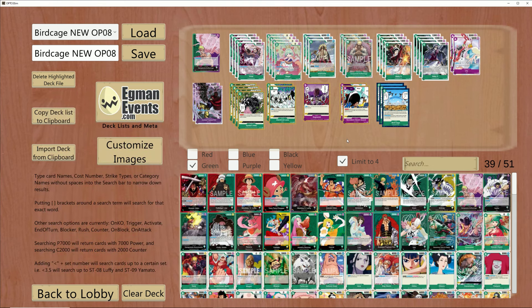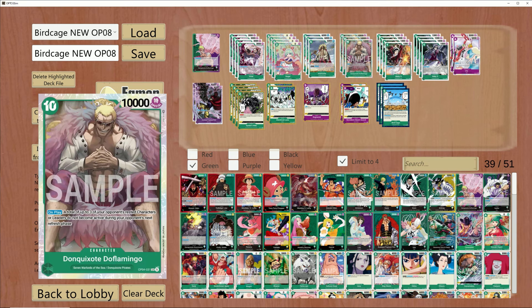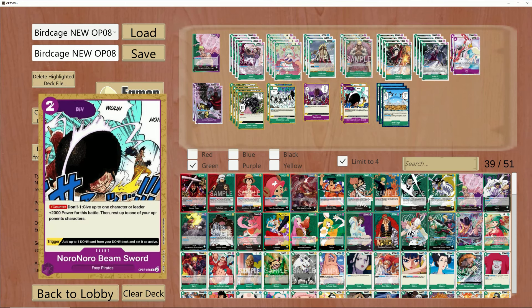Speaking of newer cards, Noru Noru Beamsword came out in OP07, and I advise you guys to play two to four copies in each Birdcage list with Dofi. This is a very, very strong card if you can utilize it with Sugar. If you have Sugar on board and they decide to play something down, you can rest one of their bigger bodies. If they attack into you, you can rest another character on board with Noru Noru Beamsword — this can rest anything: 10-drop Dofi, Big Mom, Kaido, whatever you want when they attack into you.